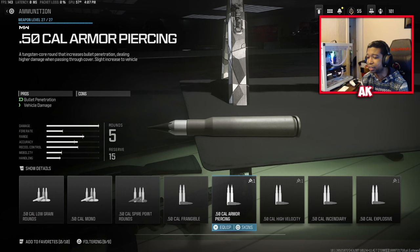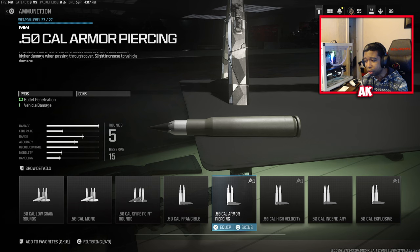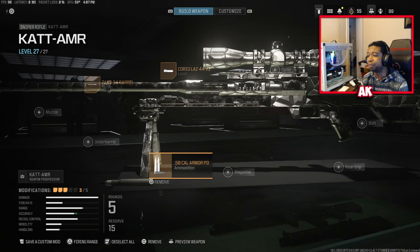The main attribute you want on this class is the armor piercing rounds. You can also use the mono, but I noticed I was getting more hit markers with that. You want the armor piercing rounds because they dramatically boost your bullet penetration and allow you to shoot through objects — that is essentially what you have to do here. You need to get kills through objects, barricades, barriers, or anywhere an enemy is behind cover. We had a similar challenge back in Cold War. Make sure you are using armor piercing rounds — this is a must-use.